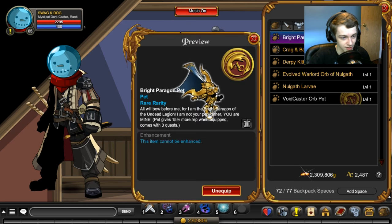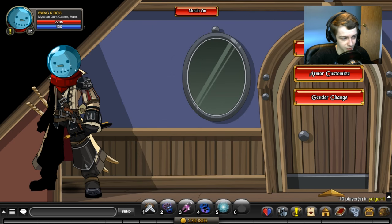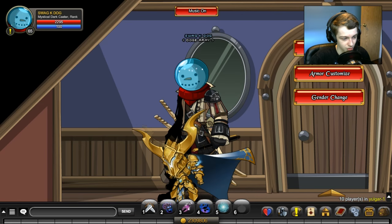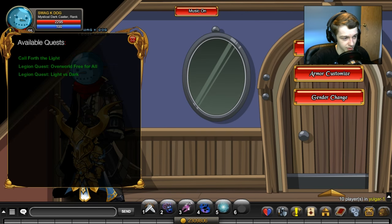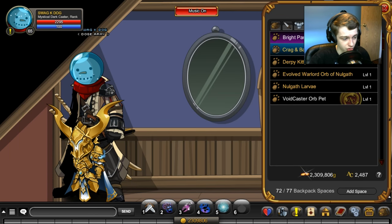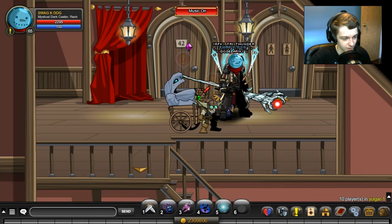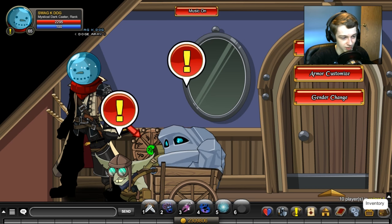Bright Paragon Pet — I don't have my pets on right now, let me turn those on. There we go. Bright Paragon Pet is rare, very good for farming Legion tokens. Craigan Baboozle — this is 20,000 ACs, and if you click on it, it gives you a quest to farm all Goth items. Very cool pet, but I wouldn't recommend getting it because it's very expensive and not worth 20 dollars.